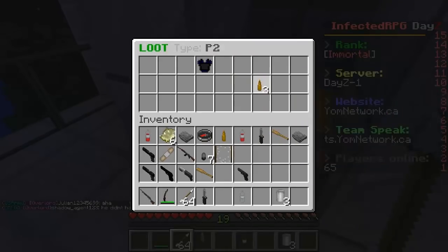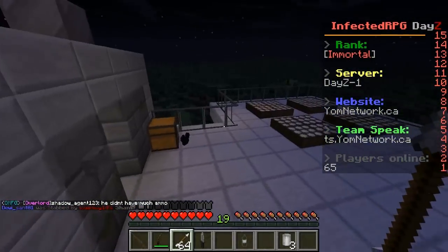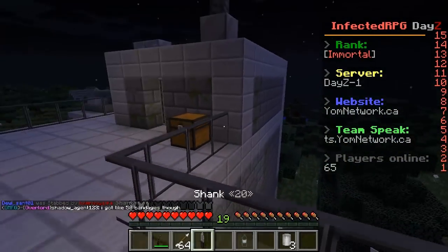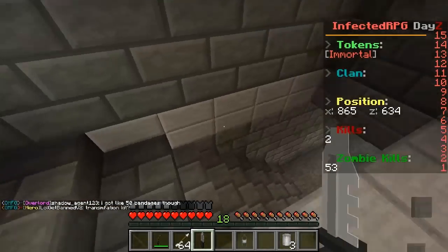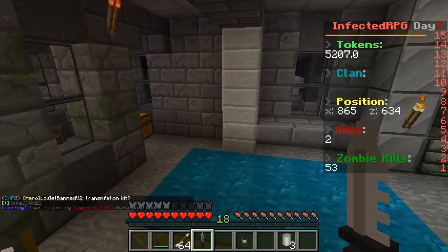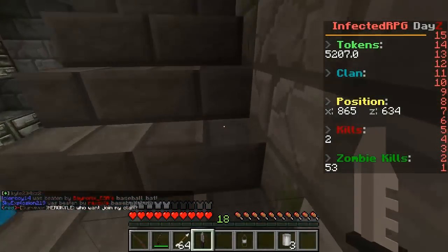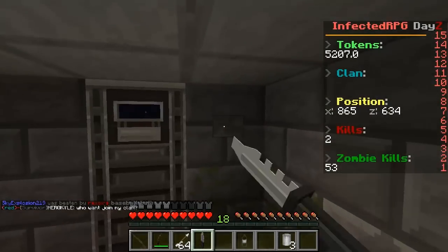This is police grade so I believe we should replace the chest piece - bulletproof vest, projectile protection one, offers increased protection from bullets and arrows. That is a much better chest piece for sure. Looks like this place has solar panels so it could be running on a generator of some sort. If you guys enjoyed today's episode of the Infected RPG, hit that like button - if we can reach 100 likes I'll upload the next episode.